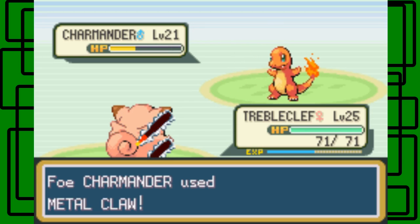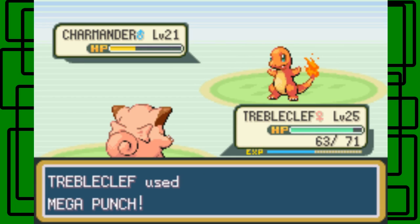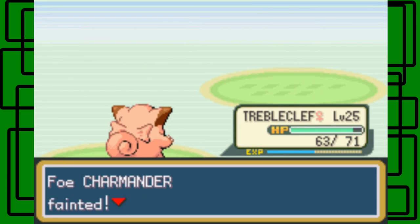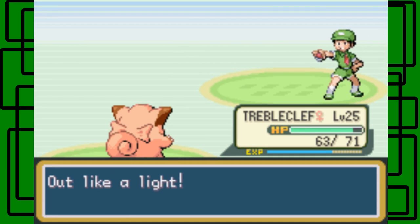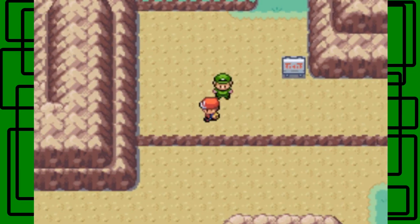It's going to use Metal Claw on us. Cute Charm kicked in — haha. And then Mega Punch hits — it should have fainted, actually. I'll take it. There we go. We defeated Camper Chris. You fell like a light — that was a cool simile. Thanks for $4.20.